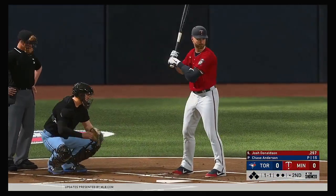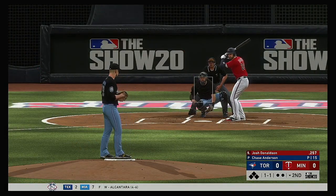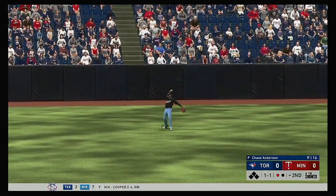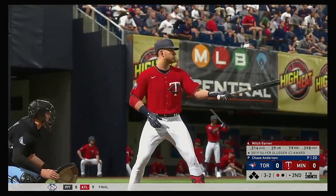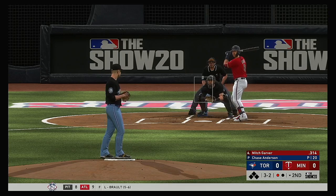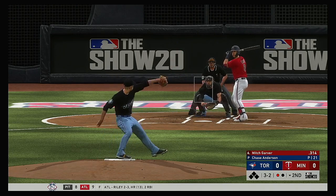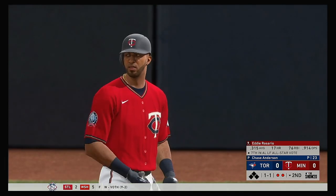Here's the third baseman Josh Donaldson — he had a homer in the ballgame yesterday afternoon. Pulls this one in the air out to left. Hernandez is there and he makes the catch for the out. Up next for Minnesota, Mitch Garver — begins this one with his batting average over the .310 plateau. A great pitch there as he couldn't get extended on that one, and he's down on strikes for the second out.